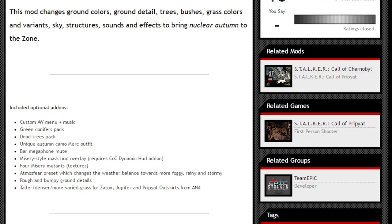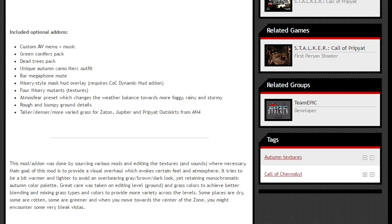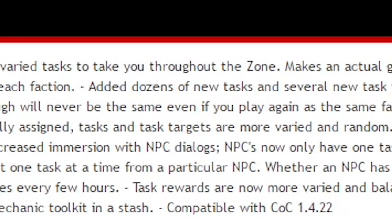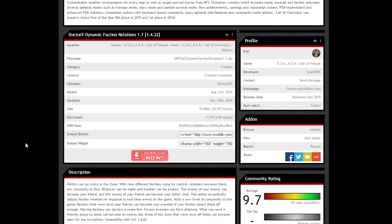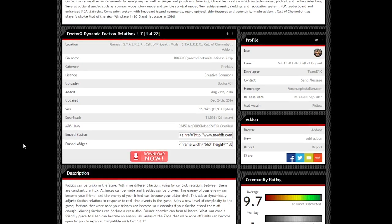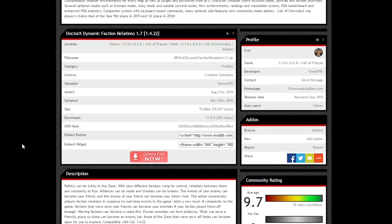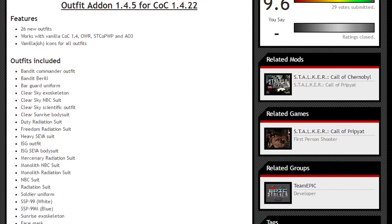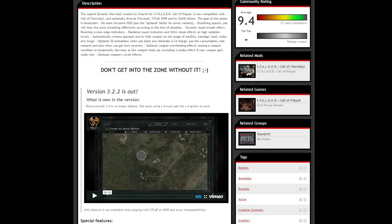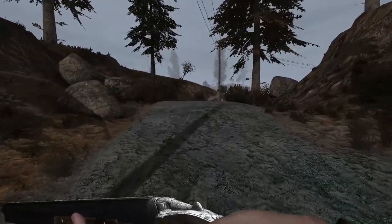Autumnal Winds to enhance the world's vegetation, sounds, and atmosphere. Dr. X's questline to grant a little more direction for beginning players without relying on the story mode. Dr. X also released Dynamic Faction Relations, so that the rivalry or friendship between armies can change over time. Outfit add-ons to add a bit more variety and customization. And Smurf's Dynamic HUD mod — that I haven't been able to get working yet.